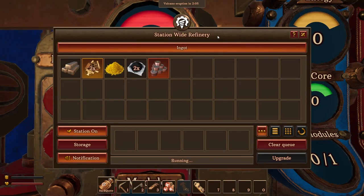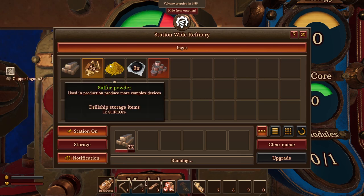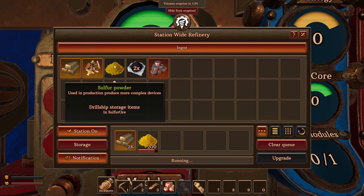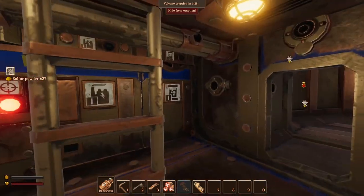Now let's look at the stationwide refinery. What do we need from here? Of course we would like to convert all the copper ore we have, so we'll just queue it up. Now what else? We make sulfur powder from sulfur ore, and sulfur ore is only used to make sulfur powder, so we always need to convert that. I'm just going to queue it up as much as I can. That's enough for now.